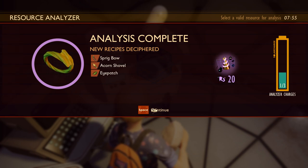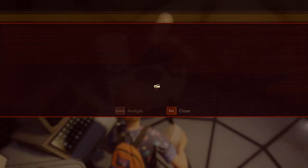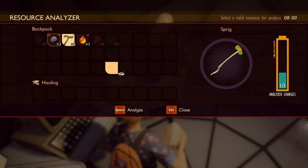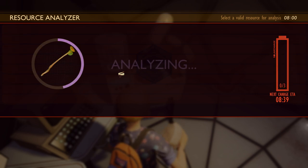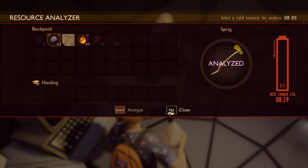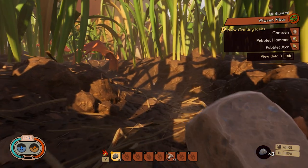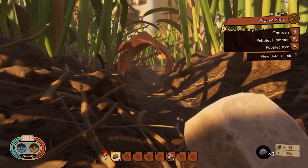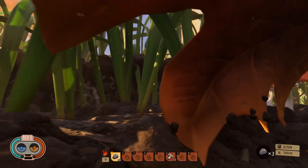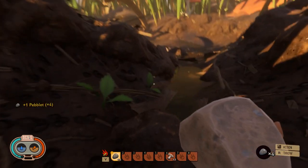Sap would be a good choice, but I think I'm going to pick a sprig. I used to deliberately take the pebble so I could get the axe, but you seem to get the axe whether you take the pebble or not. So we're going to kind of backtrack here a little bit because we want to get sort of at that cliff. See the cliff off to the left-hand side here? We want to get around that.